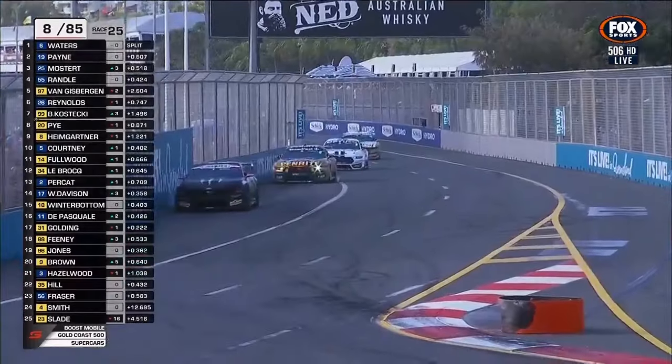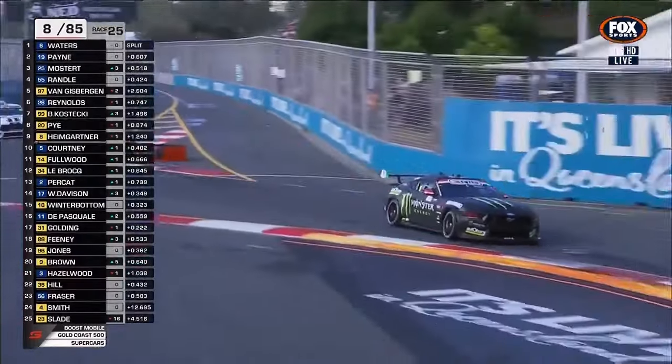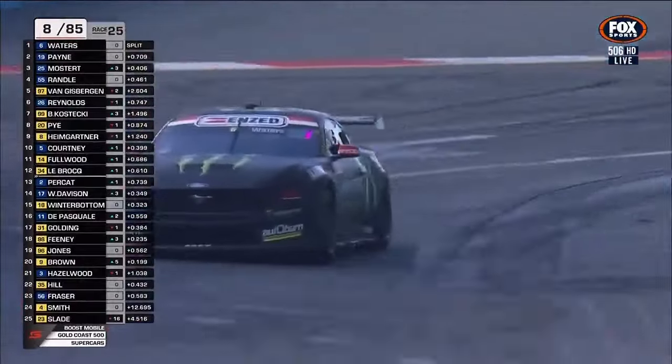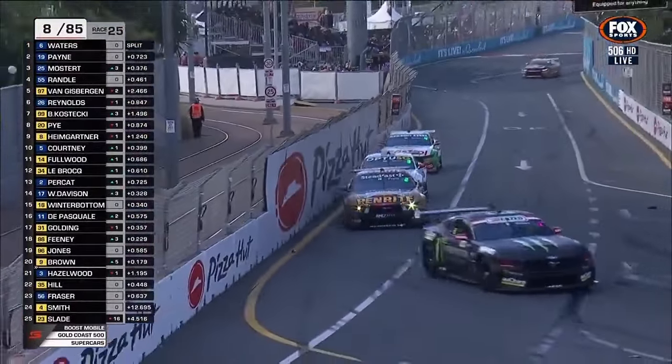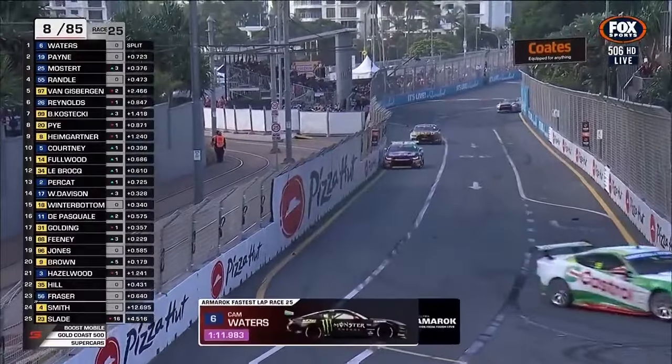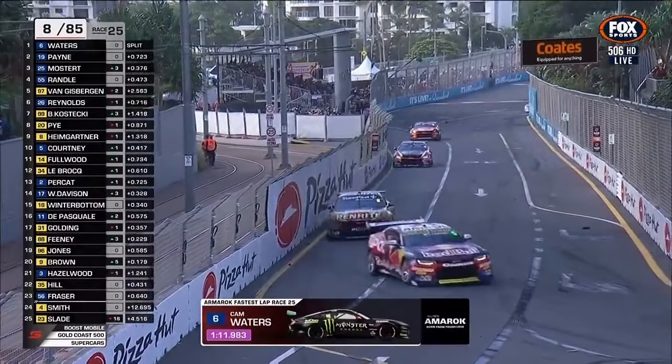Just as that was said, Cam Waters has done the fastest lap of the race with an 11.9.8 — good pace, and that little gap shows. Car length and a half back to Matt Payne.